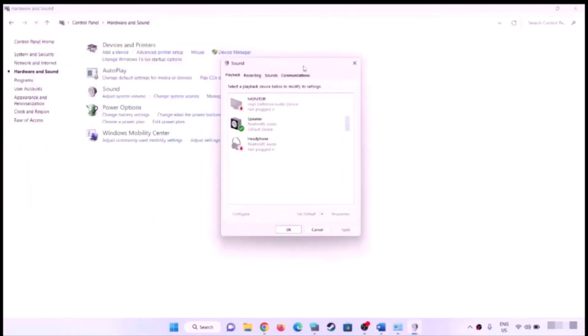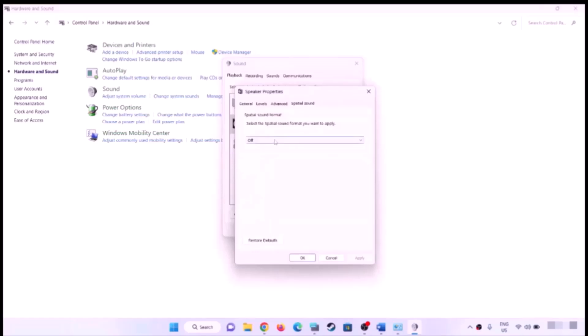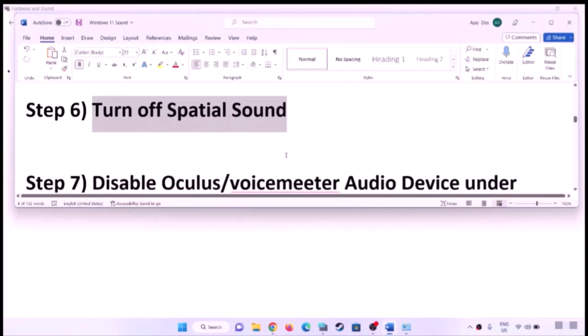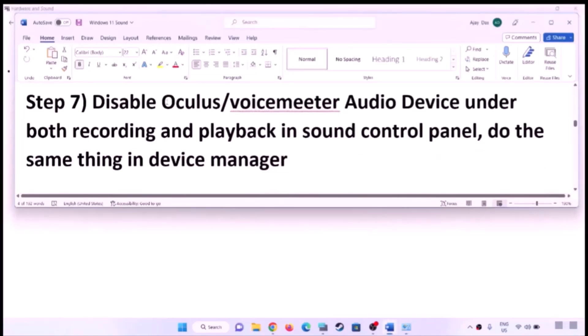Turn off Spatial Sound. Open Control Panel, go to Hardware and Sound, then click Sound. Select your speaker, click on Properties, go to the Spatial Sound tab, turn it off, then click Apply and OK, and check the sound.